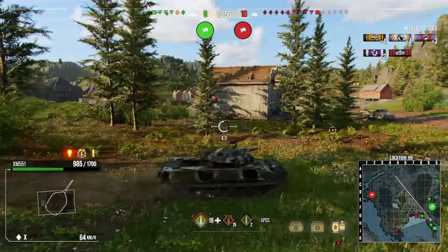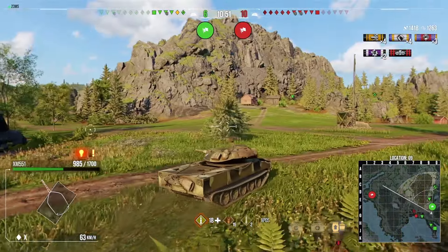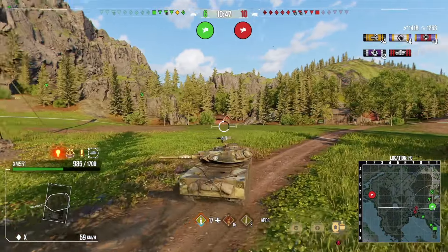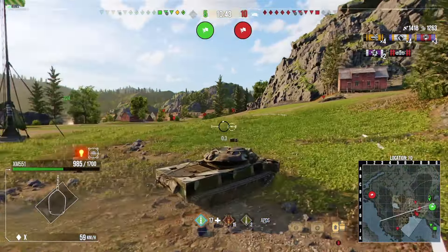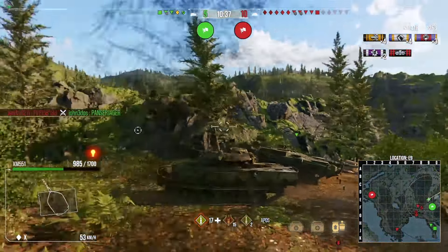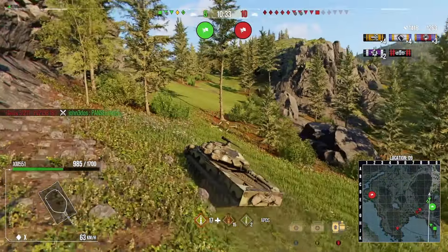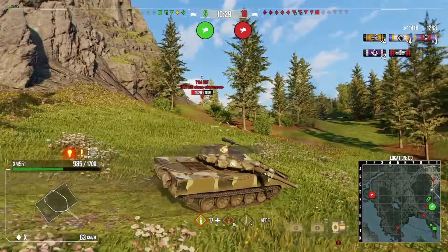We're getting pushed right back into the corner — you can see this is starting to go south. It's now six versus ten; the enemy team is taking all the map control and we're pinned down in one location. Artillery can shoot me where I was, so I go back up this hill to try and create another angle. When they push in, I can try and get shots in — just reacting to the situation and finding ways to deal damage.